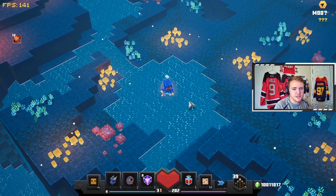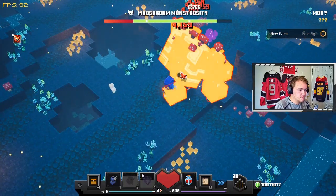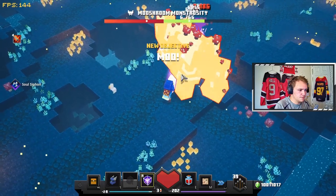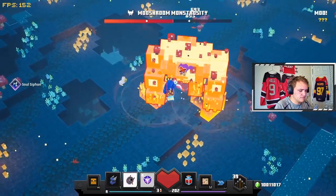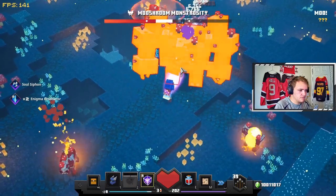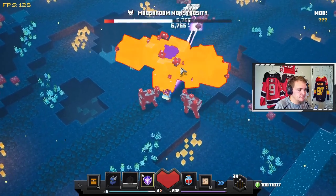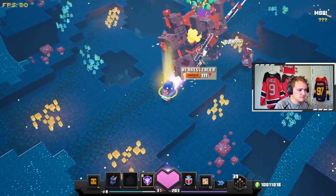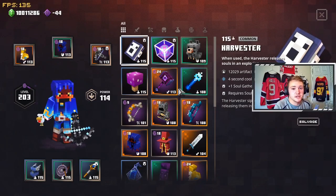Now let's see how it does against the boss. As you can see, it's still pretty strong. Now you might be thinking that the Corrupted Beacon was really strong against the boss, but I think the Lightning Rod is way better, and I'll show you why.